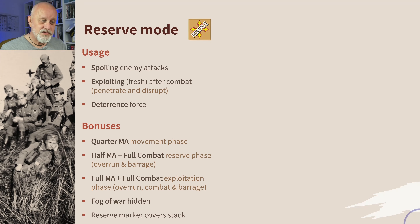In bonuses: you've got a quarter movement allowance in the movement phase — this is like a free extra quarter of a movement allowance, and it's particularly important in really awkward, difficult terrain. The classic example is Burma and its jungles. If you're in combat mode or move mode in a jungle in the movement phase you can move one hex, but in reserve mode you can move one hex in the movement phase and then later in the reaction phase or exploitation phase you could move another hex. You effectively double your movement.